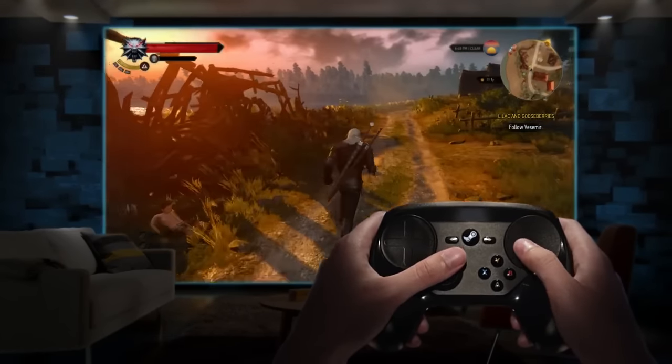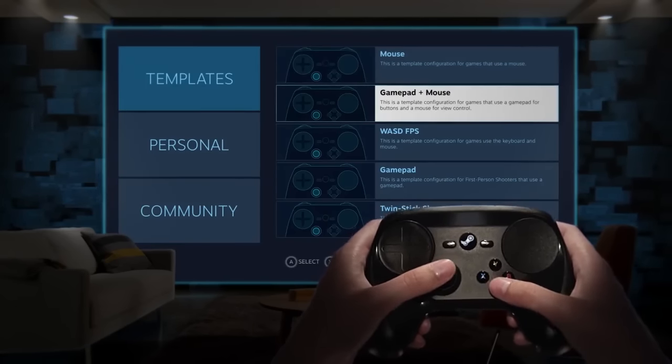If you're interested in checking out the newly released design tools, we've provided a link to the Dropbox file in the description below.